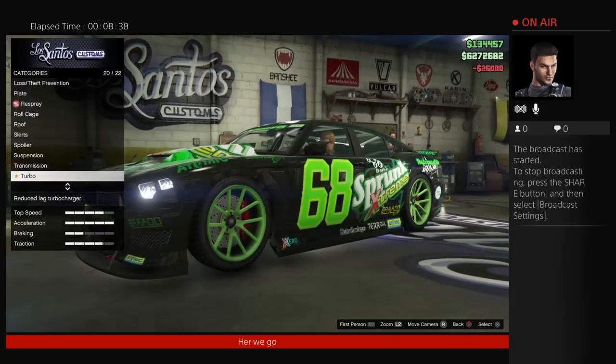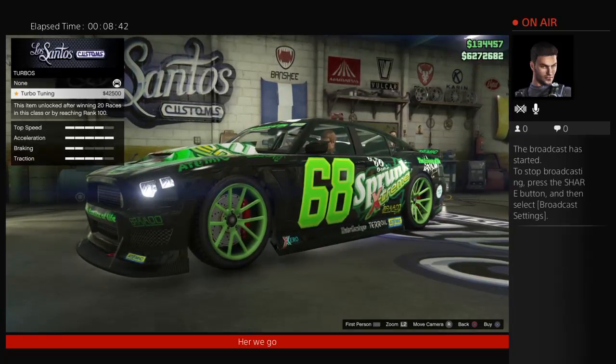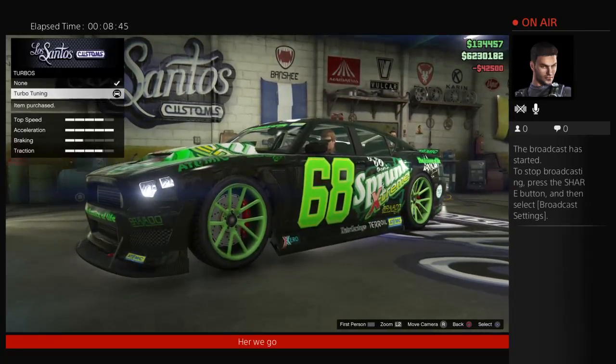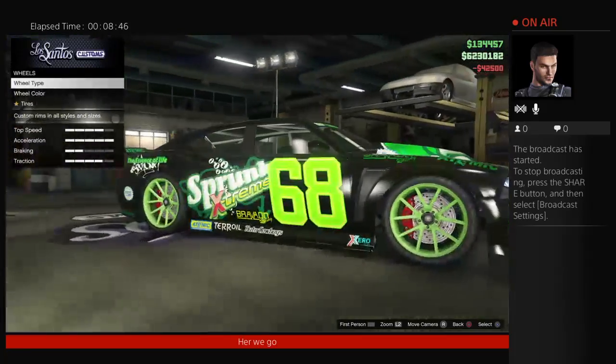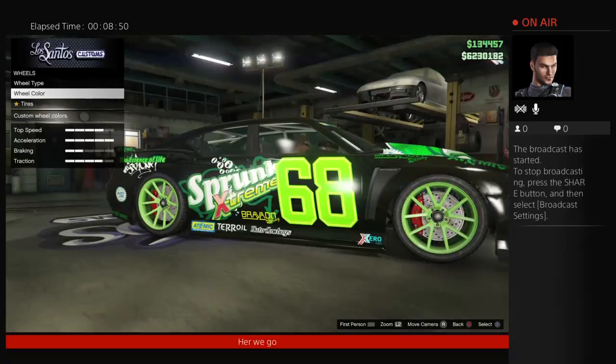Transmission is $4,400. Now here's a little trick I was telling you about on changing the wheel color.